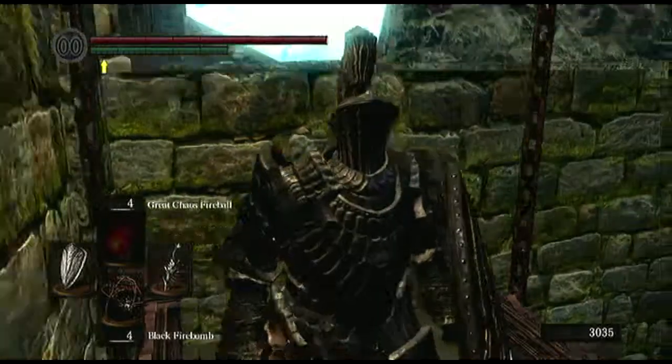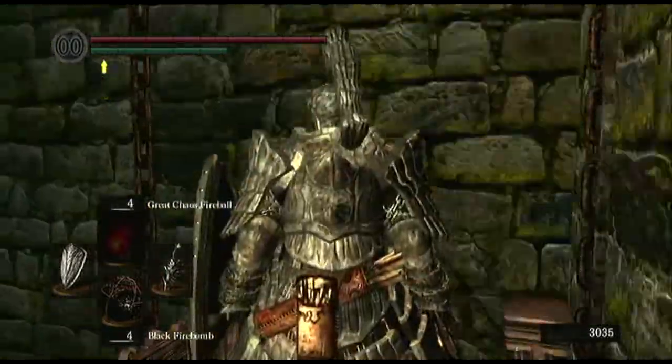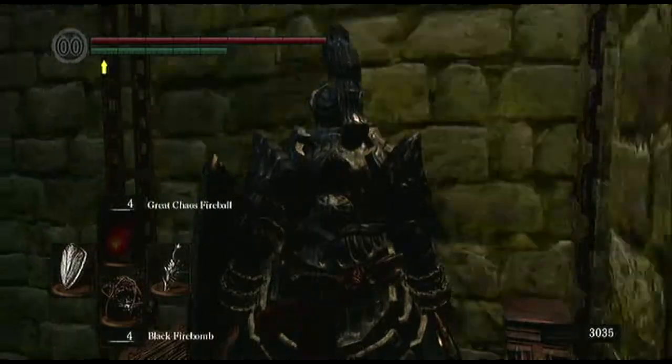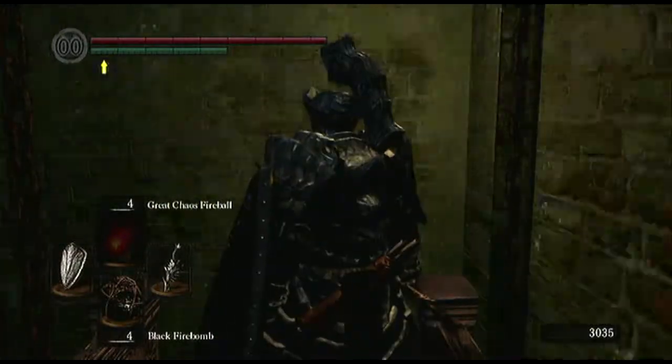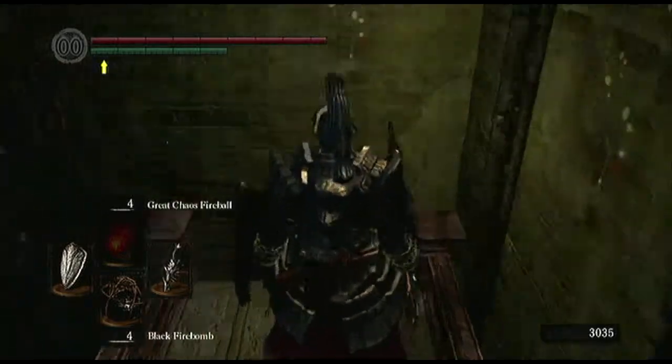There's a certain way — when you go down to the catacombs and she's sitting there, you need to quickly save her, then quickly go somewhere else. I think she goes up here into this undead parish.